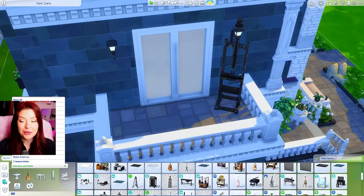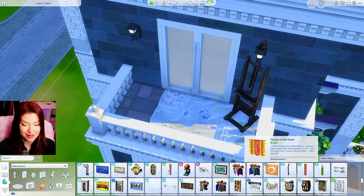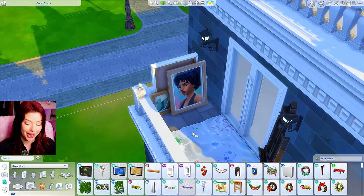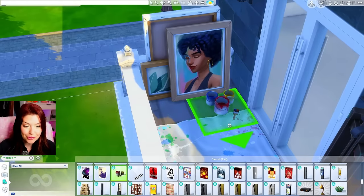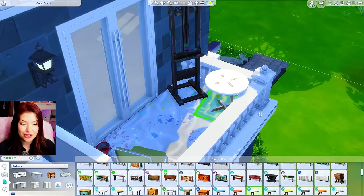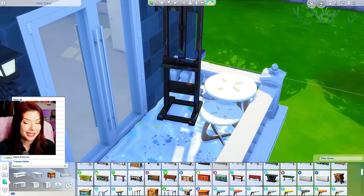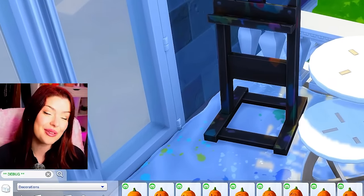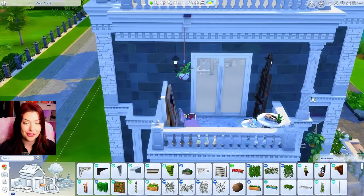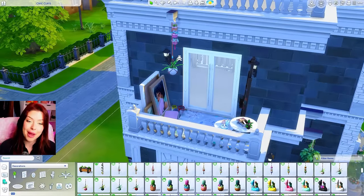I still have to do the balconies. For our maximalist, I'm thinking of making them an artist — on the inside we can make it really messy with lots of art everywhere. I'm going to put an easel in the corner, add the paint bucket clutter, and a tarp with paint splatters. I also want to add some canvases — my favorites are from Eco Lifestyle. I'll add some paint cans from City Living debug, a chair, and tables with even more clutter from Eco Lifestyle. We'll angle our easel and add a hanging plant with a wall sculpture. And our maximalist balcony is complete.